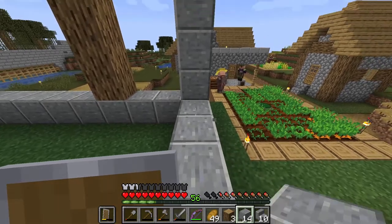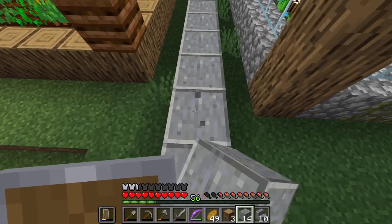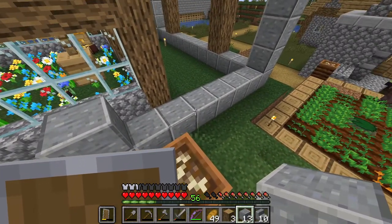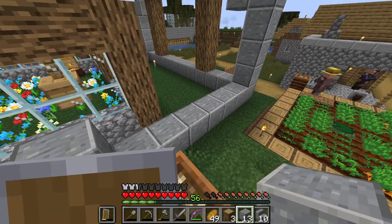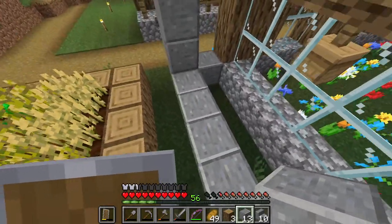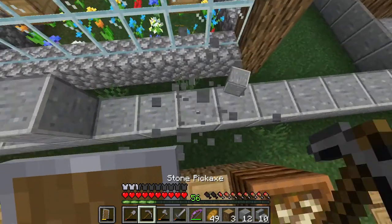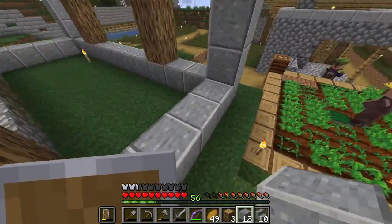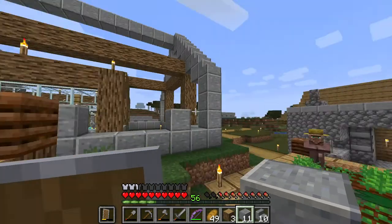I didn't realize bees could catch on fire. So I need to create some type of blockage area that will stop the bees from dropping on top of the fire and hurting themselves. Three-by-three spaces aren't working, so maybe two spaces.